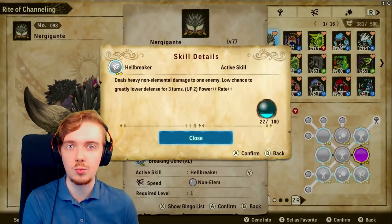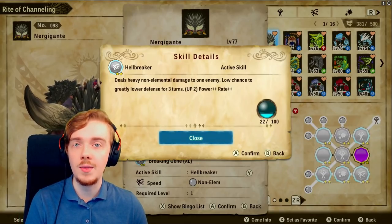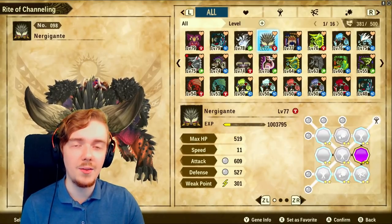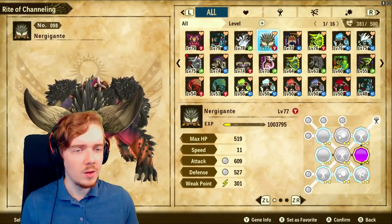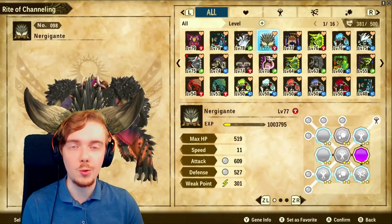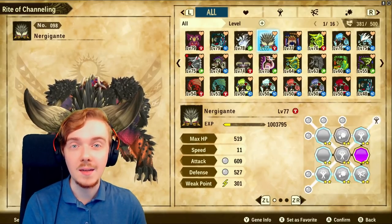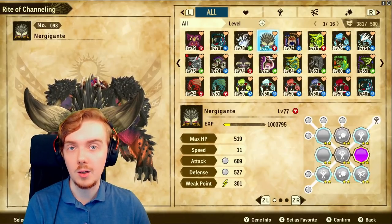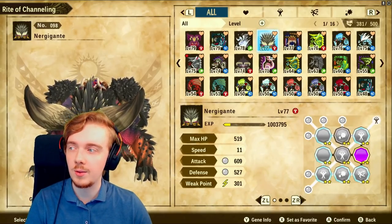Defense down as part of your rotation is another way to increase your DPS and it's really good in the long run. There are a few other options to lower the enemy's defense — you can look through the Book of Genes to find those — but Hellbreaker from Bloodbath Diablos is a really good one. Defense down is effectively the same as giving yourself an attack buff while it's applied on the enemy.